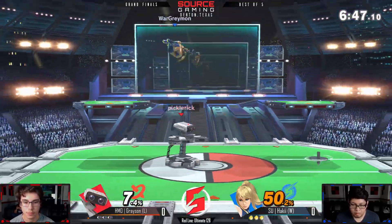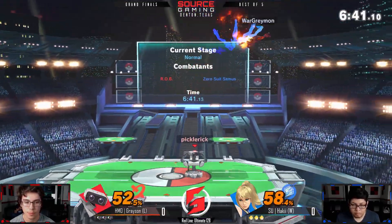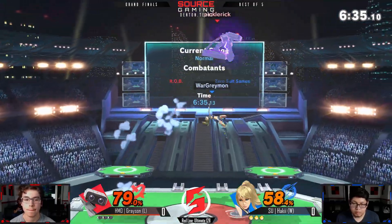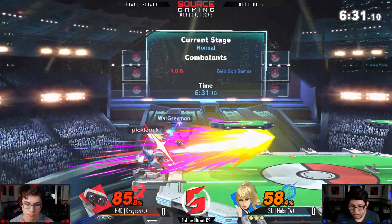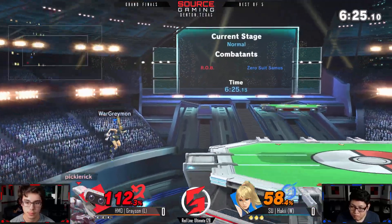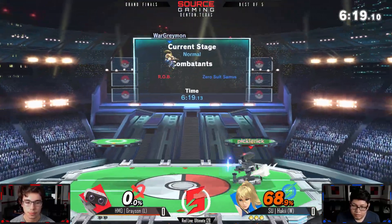Rob's up-B is a super good move, and he's gonna take a lot of damage early on. Let's see if Grayson can work with it. He keeps playing a little more passive than King K was, so let's see if that passive play style serves him better versus Haki. It might be kind of hard because Rob specifically struggles to keep up when Haki's fighting.